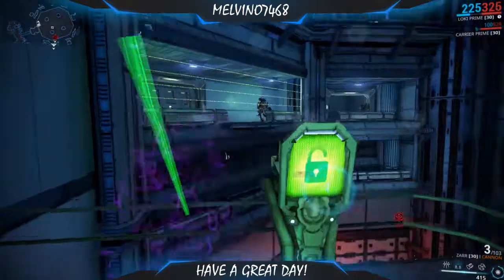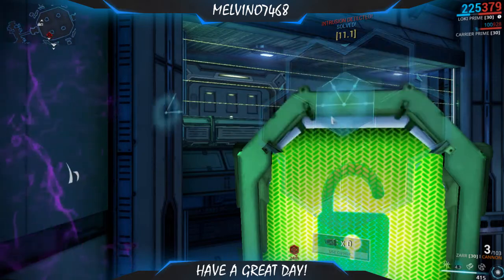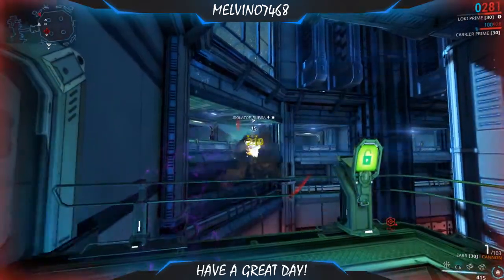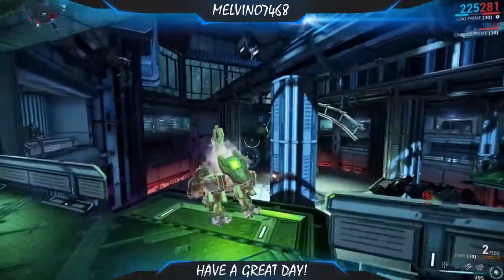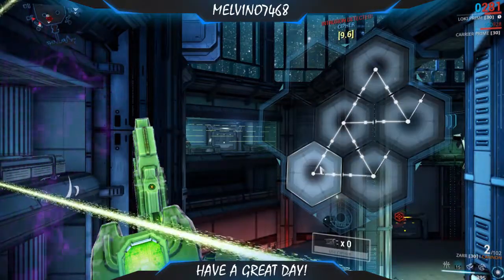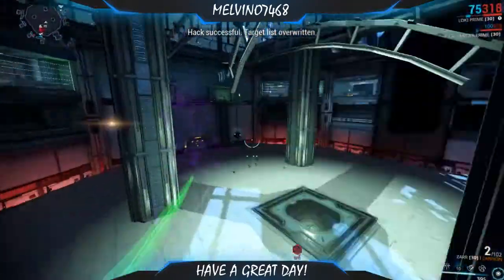This event is basically like the Divine Will Tactical Alert that we got way back last year. All you have to do is bring Loki, turn on Invite Only or Solo, and bring a bunch of energy pads while you press Loki's 2. Just hack the Bursas, and after that the Bursas will take down Razorback's shields so you'll be able to attack Razorback. It's a pretty simple, very simple event.